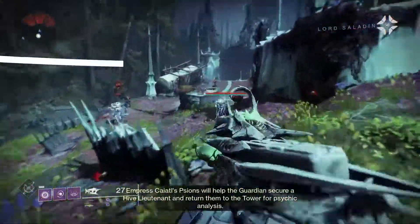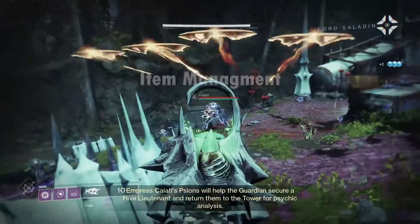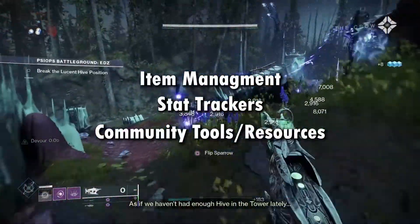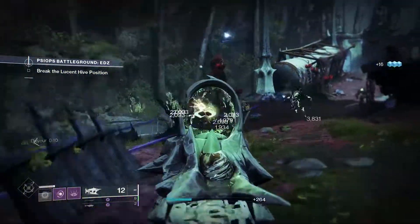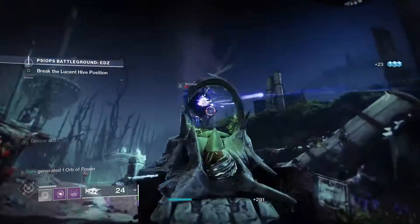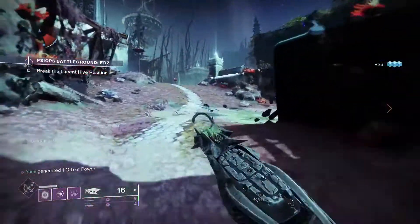There are a couple of categories these apps can fall into: item management, stat trackers, and community tools or resources. Some of these companions may offer multiple services or combine these categories together, but to start things off, let's take a look at the official Destiny companion app and what it can do.